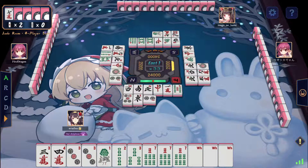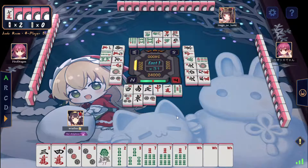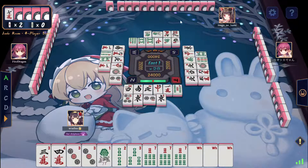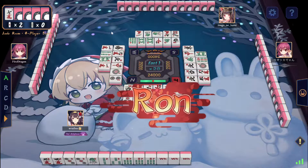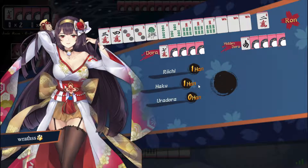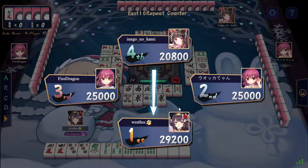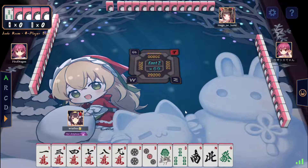It's basically a 50-fu hand, two han, 50 through. Okay, at least two han, 50 through. It's going to be 2500, 3200. Got his riichi stick as well, so 4200. A good start.